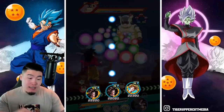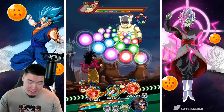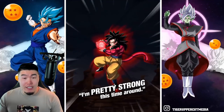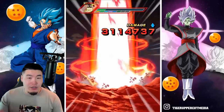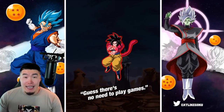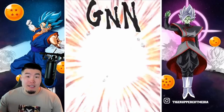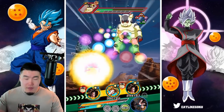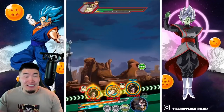He rivals like LR first form Frieza, who is so much harder to get and also to Extreme Z Awaken. I've been pretty impressed so far by his performance, both offensively and defensively. His defense after he supers should be well over 200,000, which is great for a free-to-play unit. His defense stat at rainbow status is like over 12,000, so you can expect some pretty good tanking from him.